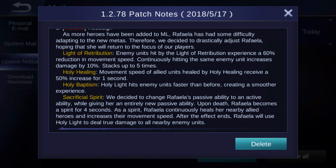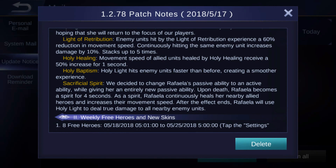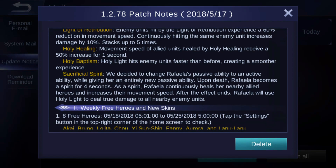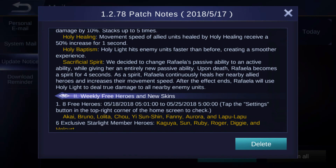Her second skill: movement speed of the ally units healed by Holy Healing receives a 50% increase for one second. Then her ultimate: the holy light hits enemy units faster than before, creating a smoother experience.